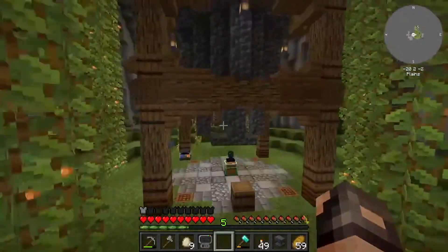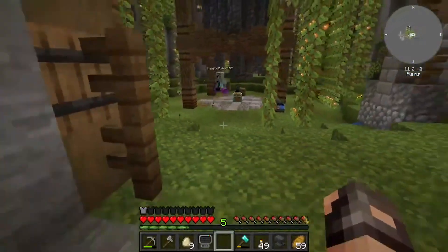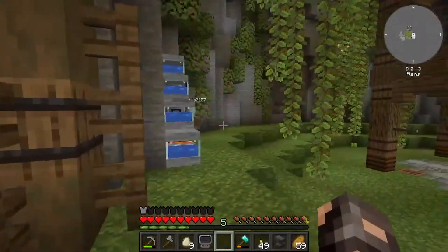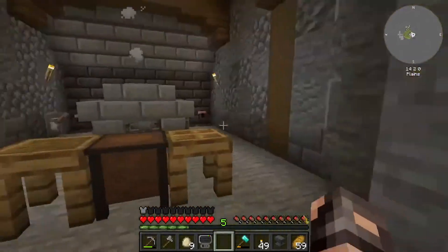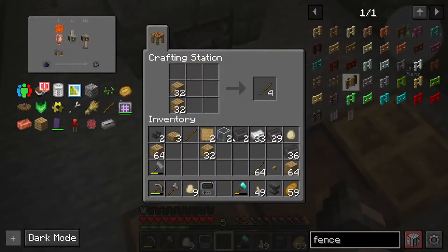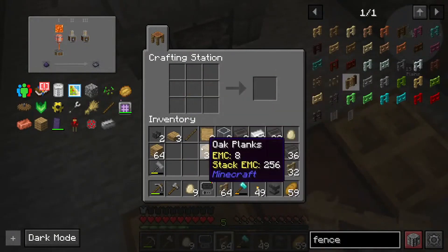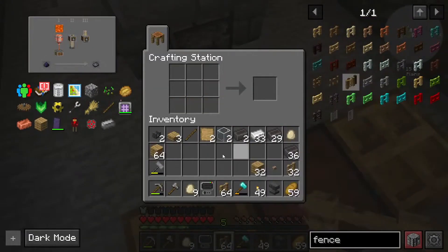I'm gonna go use the tinkers. Actually no, I'm not. We have a normal crafting bench around here somewhere. Yeah, but do you know where it is? No. It's under the chest in the middle of the room. Why? That makes no sense. Fence. How to make gates — that's how you make gates, because I used to make gates all the time without actually wanting to make gates.